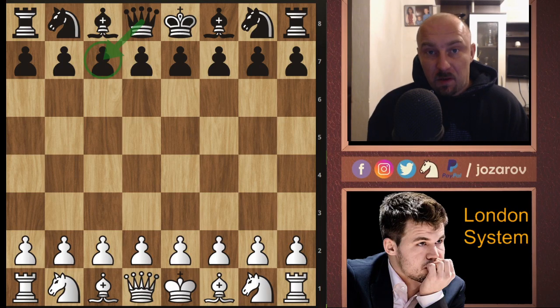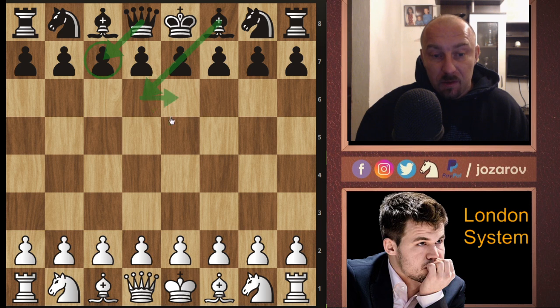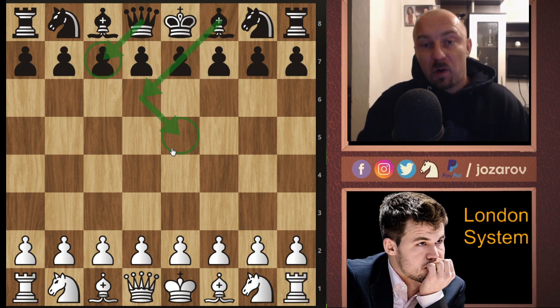Hello chess friends and welcome to Azarov's Chess Channel and welcome to our London System series. In this series we're following this very nice opening from White's perspective. Today we're continuing the London System series with a very annoying setup that Black can play: the queen to c7 followed with bishop to d6 setup. The main goal of this setup is of course the battle for the e5 square.